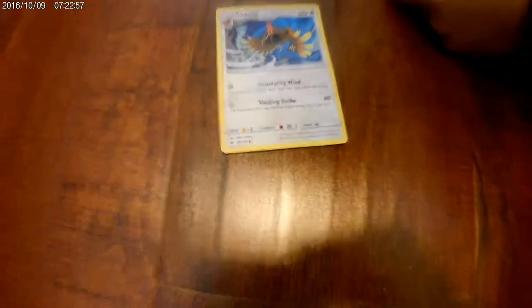So basically, weakness is times 2 — like electric types times 2. And then resistance is fighting types minus 20. That wraps up our video.